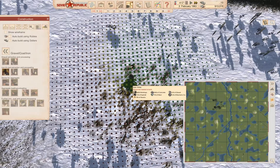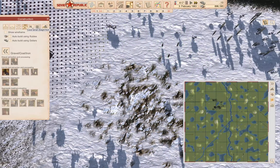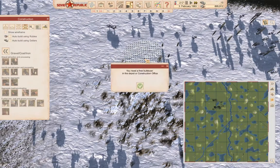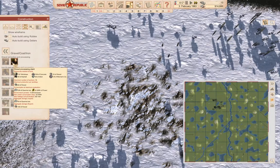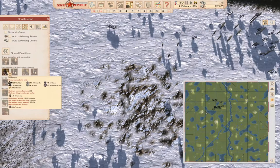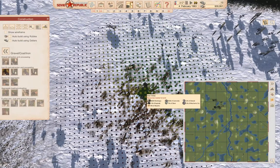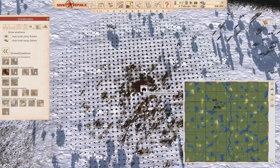I'm going to point the output of it that way. I think we are not in range of a construction office, so I'm not going to do the massive level-everything-out move just yet. I'm going to start with an iron mine and face it in that direction. We'll put it here.